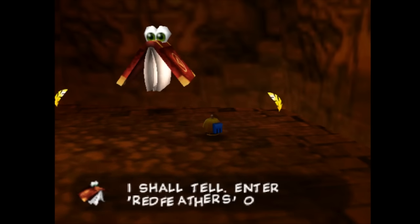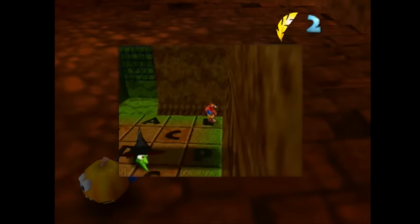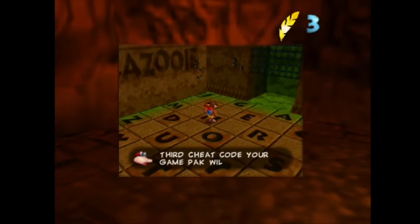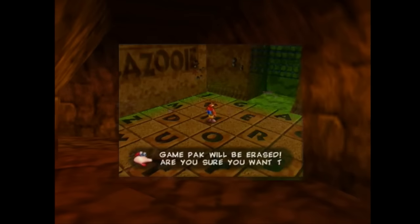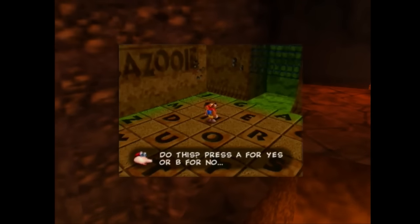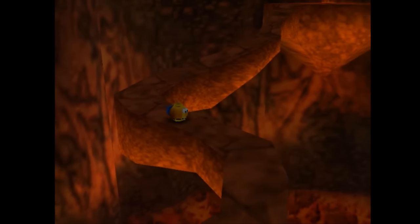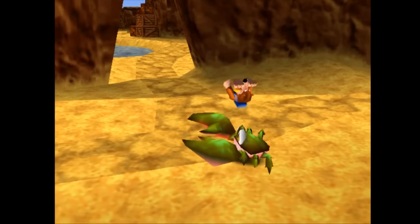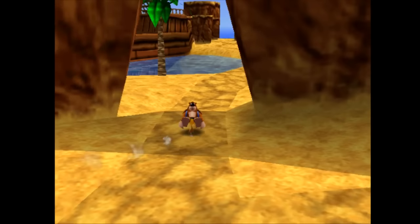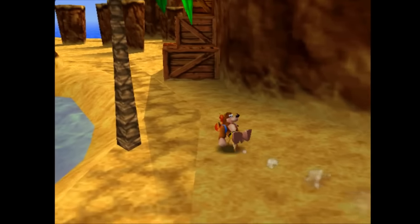One of the most interesting things about these newly discovered cheats is that if you enter two of them, Grunty will warn you to stop cheating. If you ignore her warning and enter a third cheat, Bottles will tell you that using three cheats will cause your save file to be erased. I'm sure plenty of players assumed this was just a bluff — Bottles can threaten to erase your save if you repeatedly talk to him at the beginning of the game after skipping the tutorial. But unlike that idle threat, this is no joke. He asks if you're sure, and when you press A, Grunty will inform you that she has deleted your save. It only erases one save file, but once you restart the console you'll see it has truly been deleted. I'm not sure how many games have the balls to actually delete your save as a form of punishment — but then again, they did warn you.